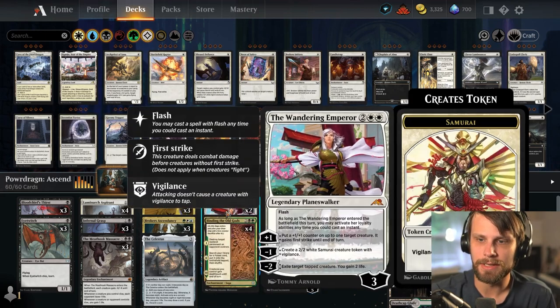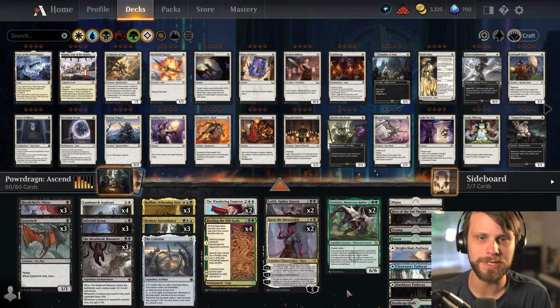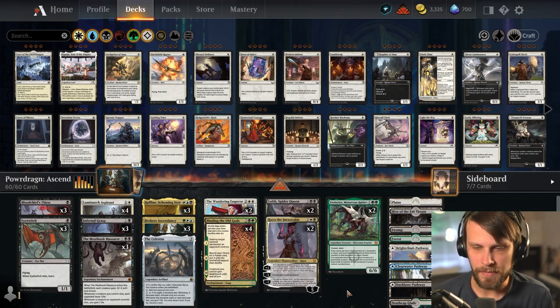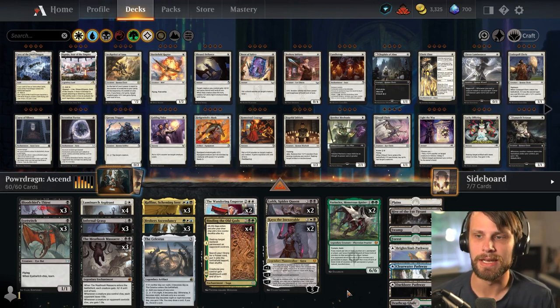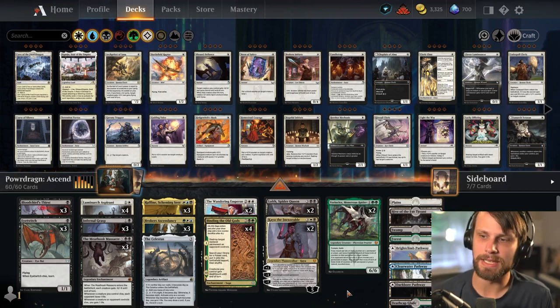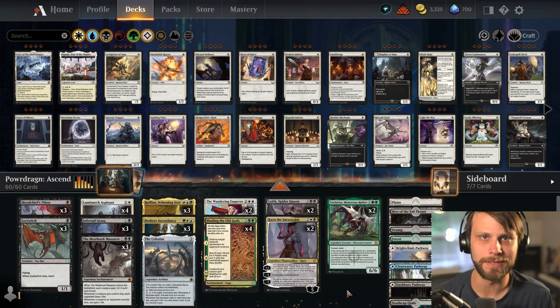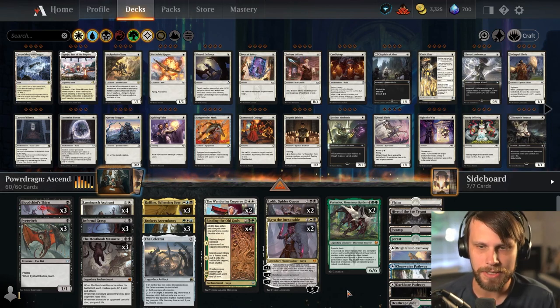Wandering Emperor, Lolth, and Kaya make up our planeswalker package, and then Vorinclex sits at the top. Mana is the only trick with this being a four-color deck. I think Power Dragon did a great job putting together a lands package that makes sense, but in practice lands can occasionally be an issue — something to be aware of before we jump in.